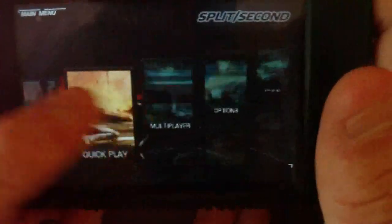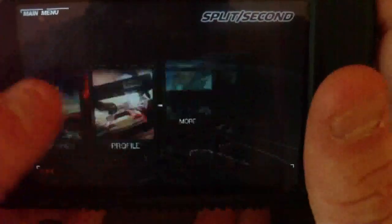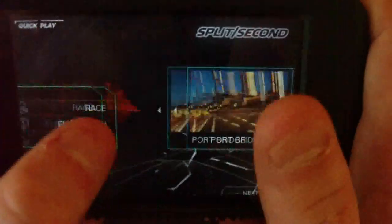Basically it's over now. Then you go to the main menu and it's got Season, Quick Play, Multiplayer, Options, Profile, and more. I'll just go to Quick Play and show you the races.